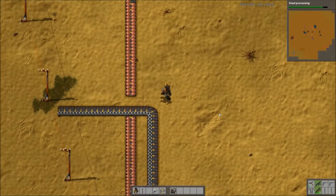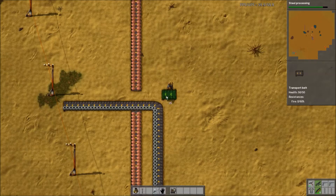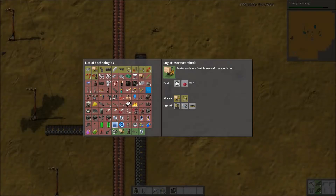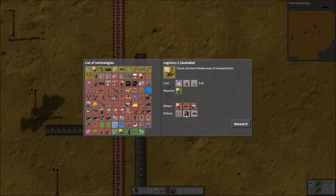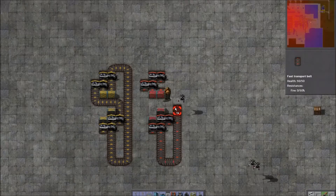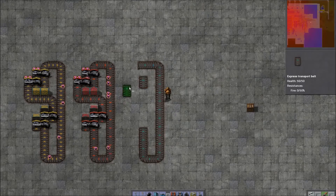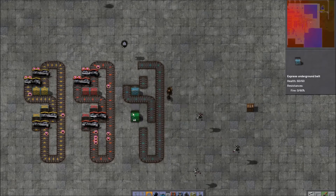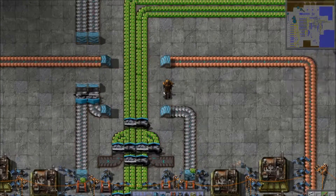Soon you'll start encountering issues where you'd like your belts to cross, move your goods more quickly to increase throughput, or split their goods in two or more directions. Fortunately we have just the thing. Logistics 1, 2 and 3 are researches available in the game, requiring just a few science pack ones — red pots — for the first upgrade, green and red for the second, and the addition of blue pots for the third. The first upgrade unlocks splitters and underground belts, the second unlocks red variants, and the third express variants of all three.